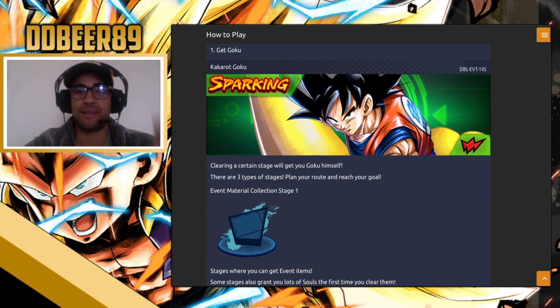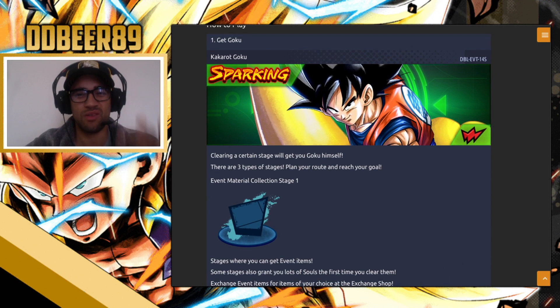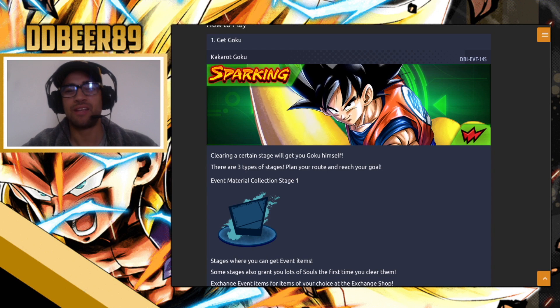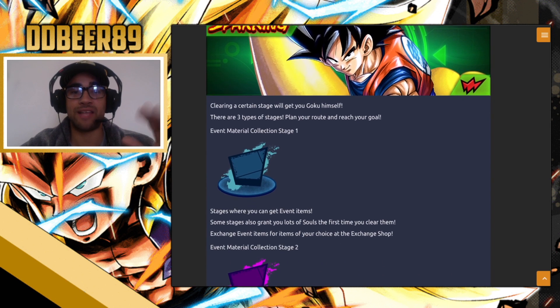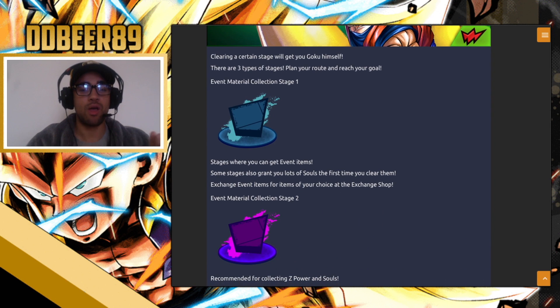This is the part that made me think it was going to get an overhaul. It says clearing certain stages gets you Goku himself. There are three types of stages — plan your route to reach your goal. Stage one is where you collect materials. On the hard levels it branches off into three sections: the top one is likely once-a-day, the middle one is most likely your Z powers for Goku, and the bottom one is probably your souls.